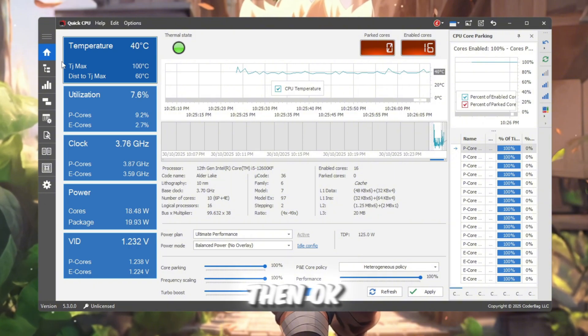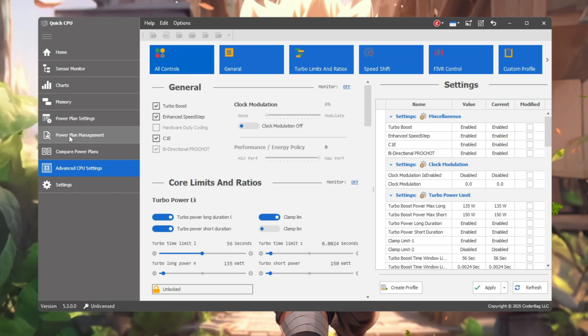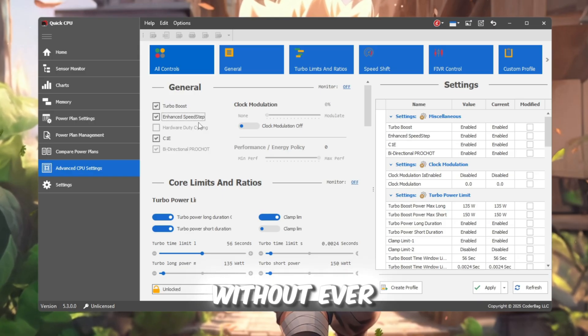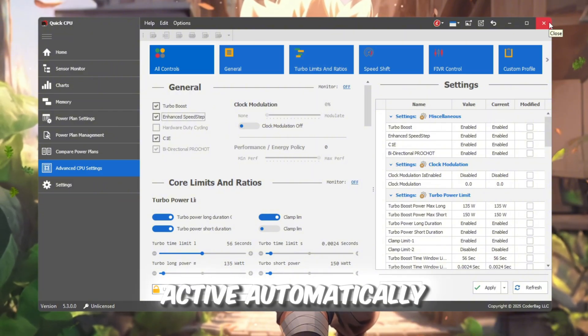After setting all of these, click Apply, then OK to save your configuration. Next, open the Advanced CPU Settings tab. Enable both Turbo Boost for short bursts of power and EIST (Enhanced Intel SpeedStep technology), which helps your CPU manage its clock speed efficiently without ever slowing your game down. Once everything is set, close Quick CPU — your changes will stay active automatically.